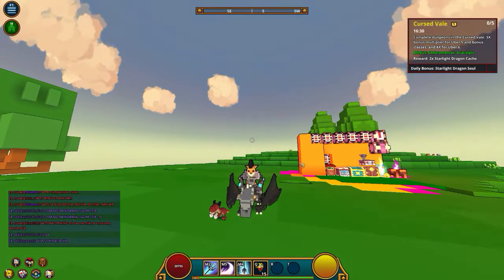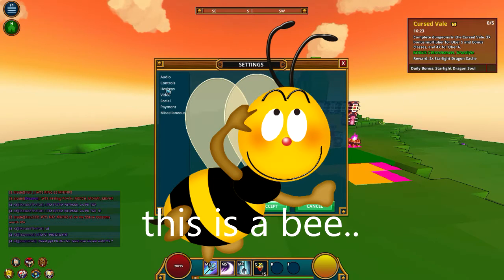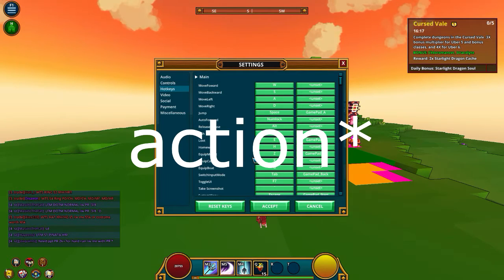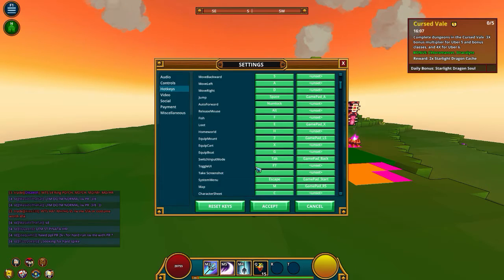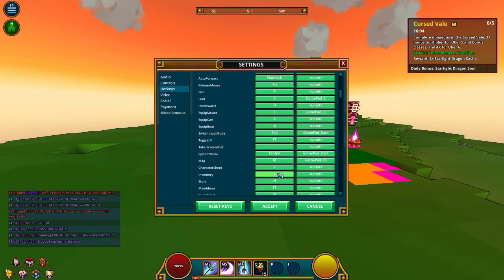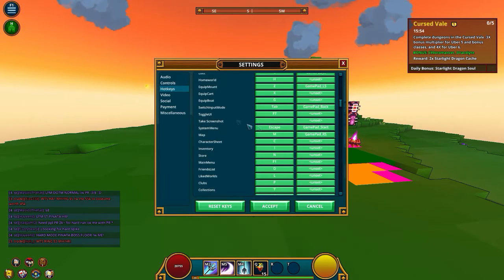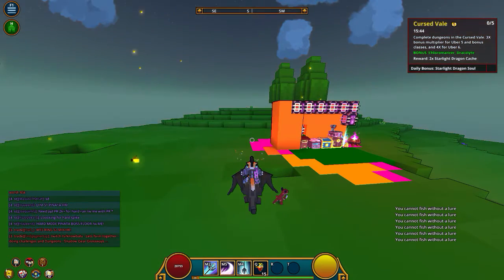The next thing I changed is the inventory — I think it should be on I because it's a little bit better instead of being on B. Usually with a lot of games they put it on the first letter of what you want to do. So I think I is more like easier to remember. Like M for map, C for character, I for inventory. S should be for store but F is for fishing.